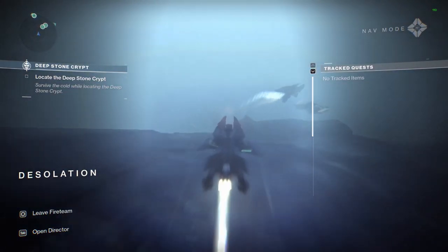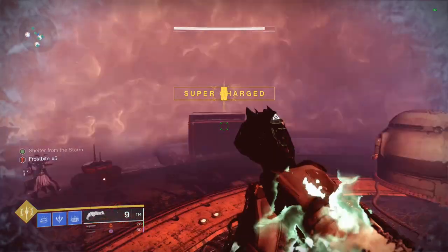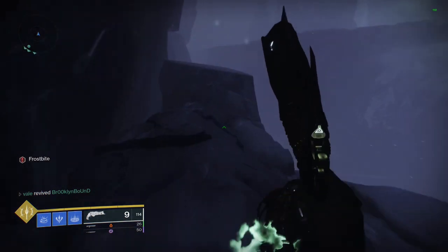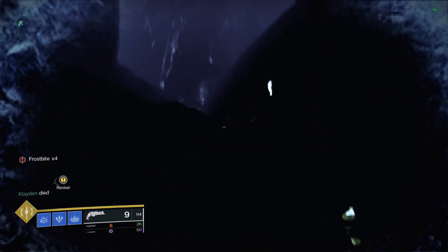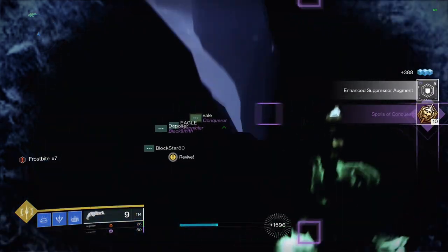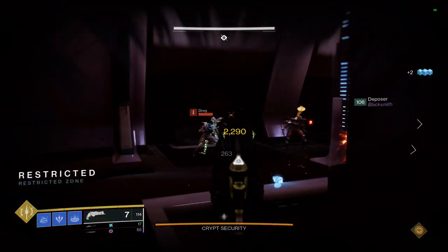Ultimately just go from bubble to bubble until you reach the end, destroy the Brigs, and you can move on. There is no encounter chest here, but be sure to grab the first secret chest before leaving this area, which is right outside the last bubble where you destroy the Brigs. Follow the path on screen to reach it.